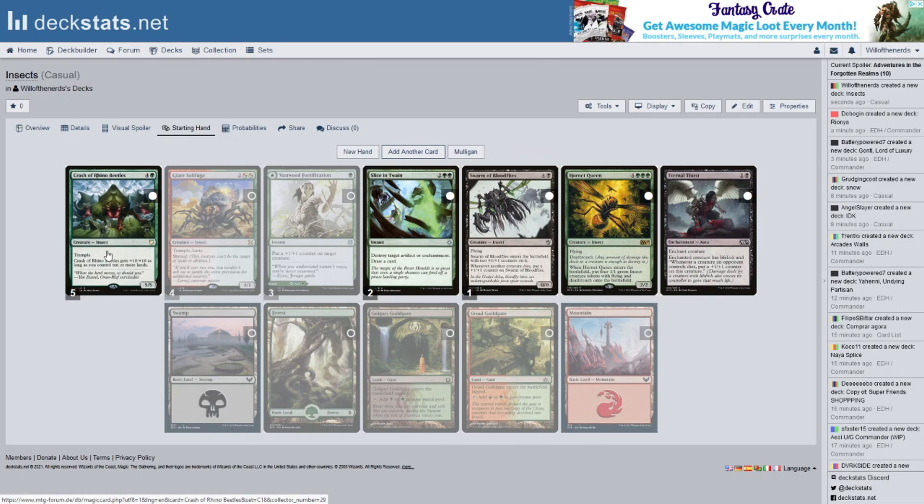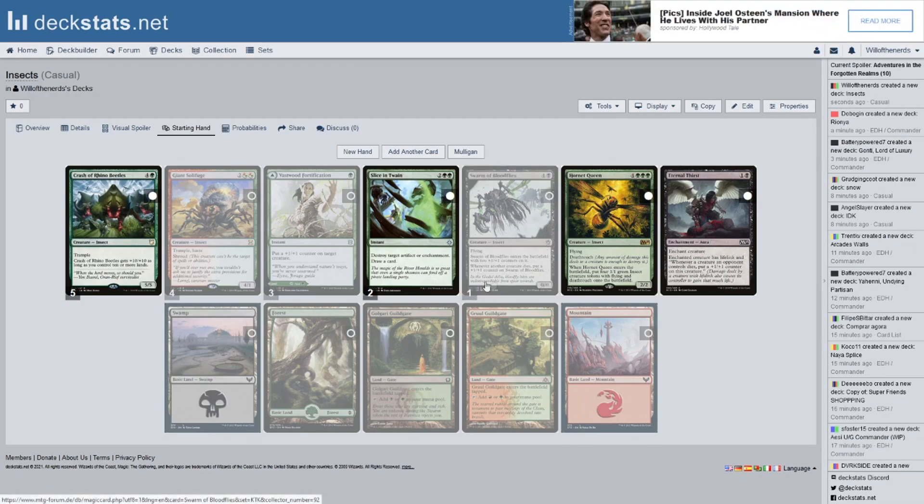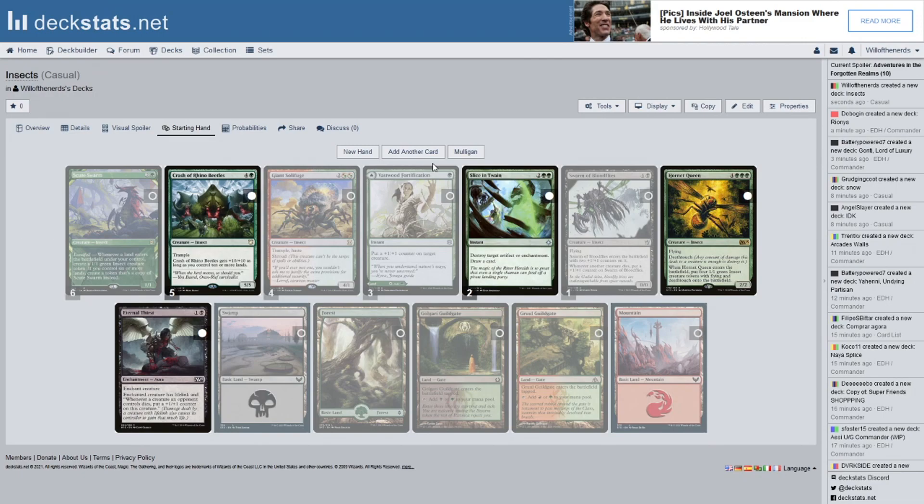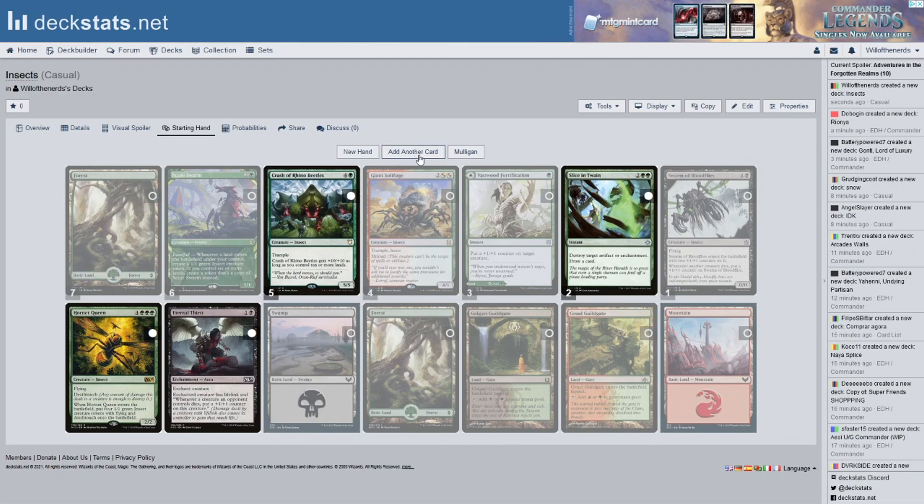We're close to that. Might as well throw that out — I'm going to play this instead, because there's maybe a chance it gets bigger. Whenever another creature dies, put a plus one plus one counter on it. I'd rather play this closer to when we have the lands for it. Definitely playing that — when a land enters the battlefield under your control, we control five currently, so one more and we get to put another copy on. We have an insect creature token, and at six or more lands, we have another copy.